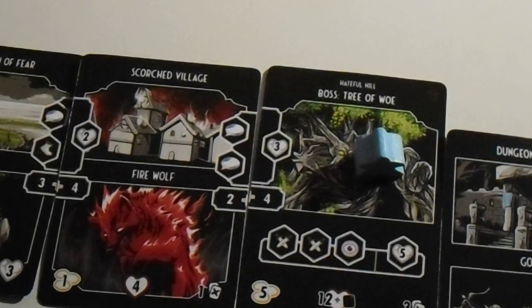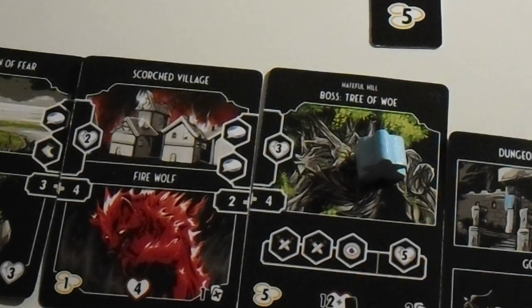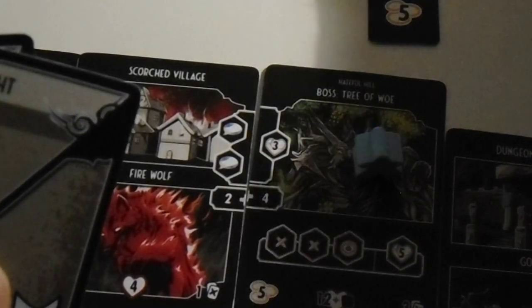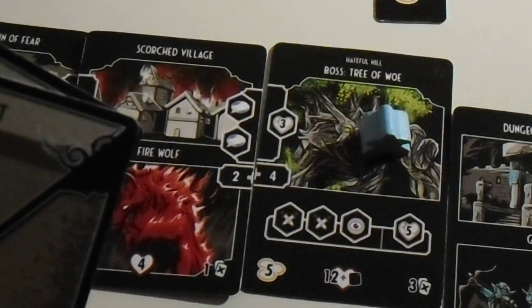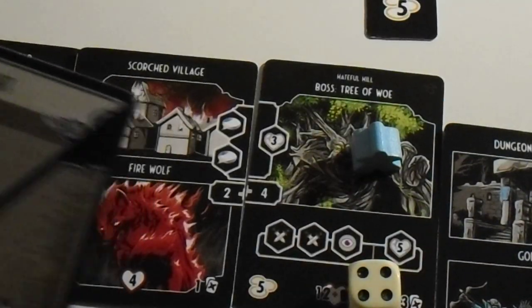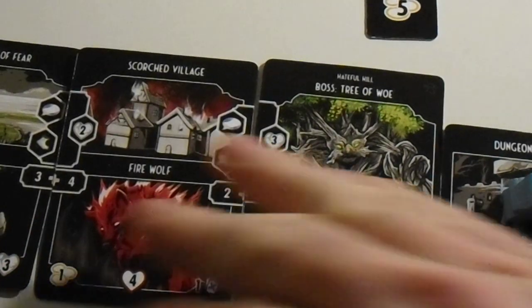Gain five. We spent ten, so we gain five again. We have to deal twelve damage, so I'm going to exhaust Gothar to use his plus eight to a fight ability. Eight plus five — I need to roll the die to determine. It is sixteen. Plus eight, plus ten — defeats the boss Tree of Woe. We have successfully entered the dungeon entrance. Cool.